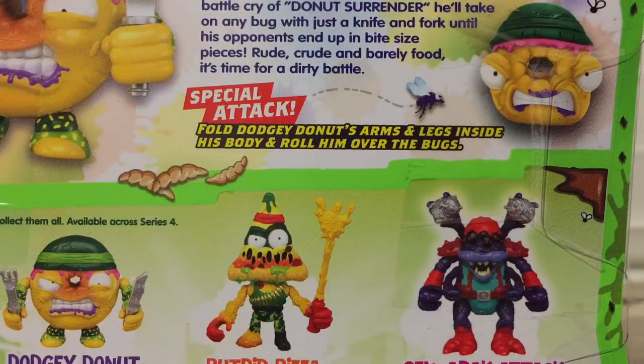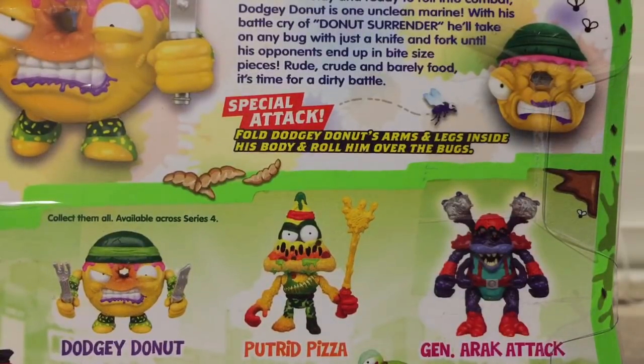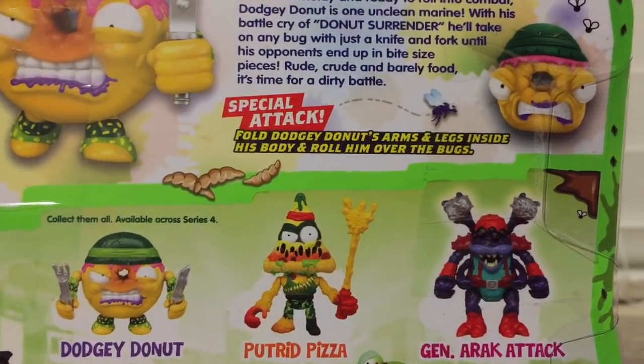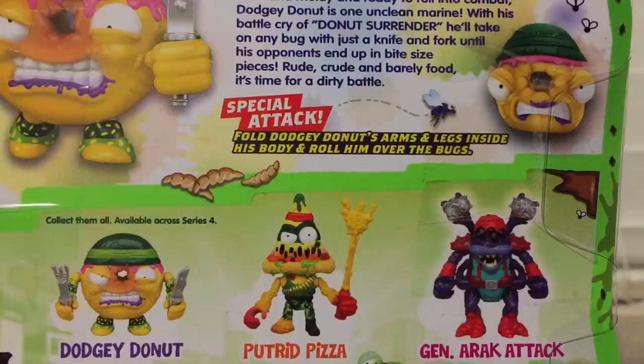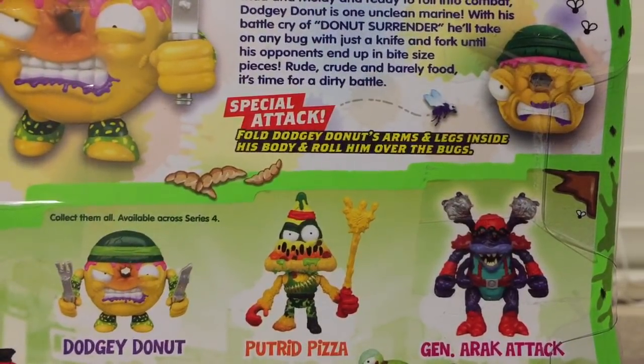Because there are Series 4 collectible ones. There are the Bug Strike - those are the bad guys. Here is the action figure for them, instead of the clean team guy. Avak Attack - is that a name? Yeah, probably. There's the General - A Rack Attack! And he's like a spider tarantula. So there's Dodgy Donut, Putrid Pizza, and the tarantula. And the tarantula can, like, launch things.